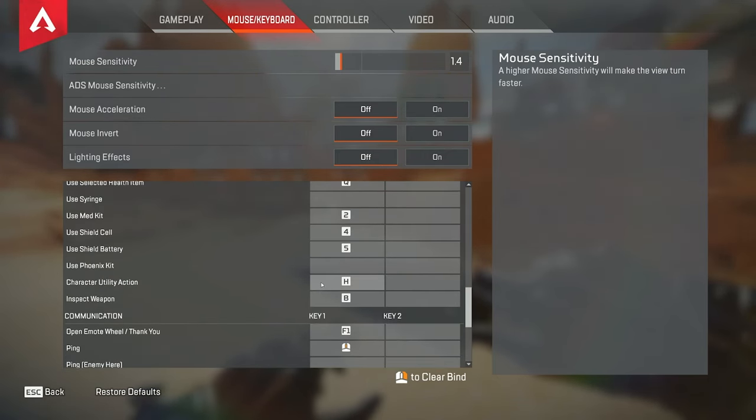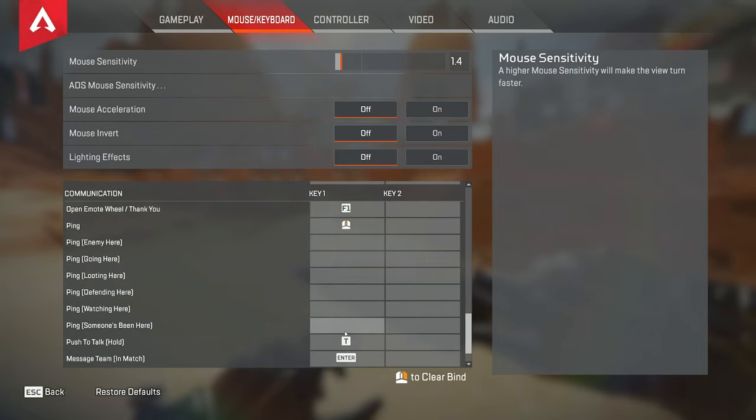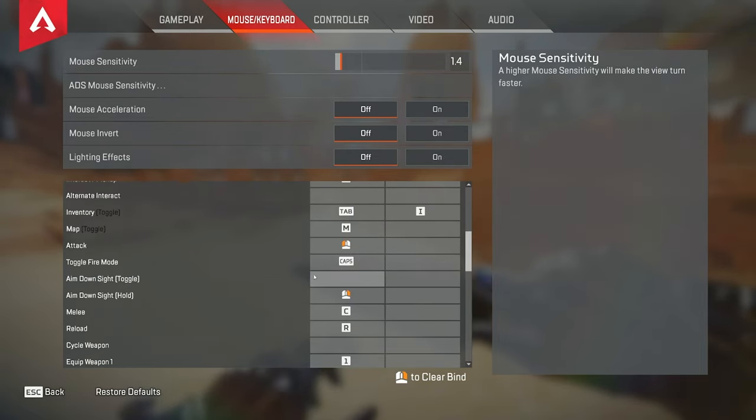My secondary action is set to H — I'm going to try to find a different keybind for that. Some legends have a secondary key bind for things like disabling Newcastle's walls or breaking Rampart walls. My interact is set to B, and yeah that's pretty much it for keybinds.